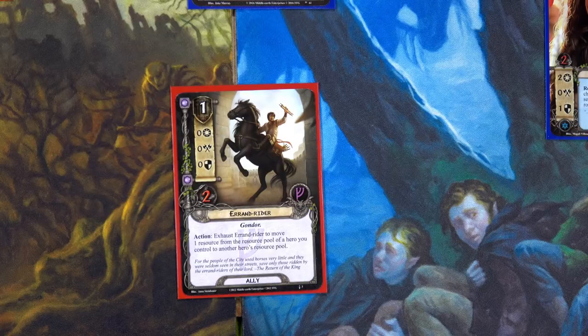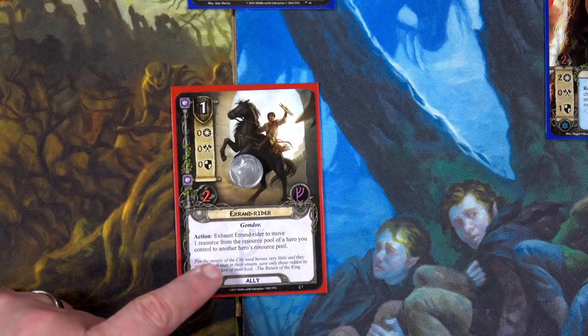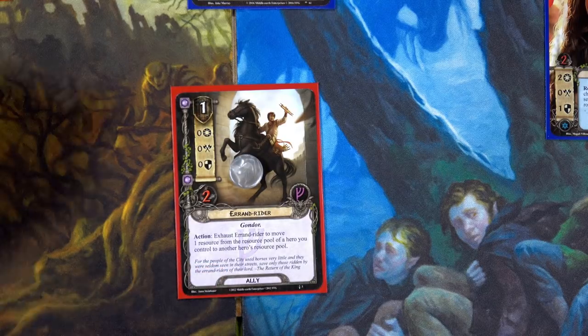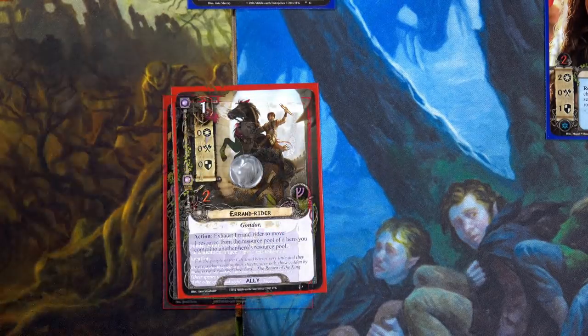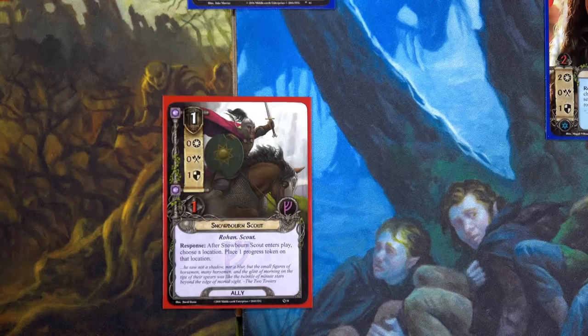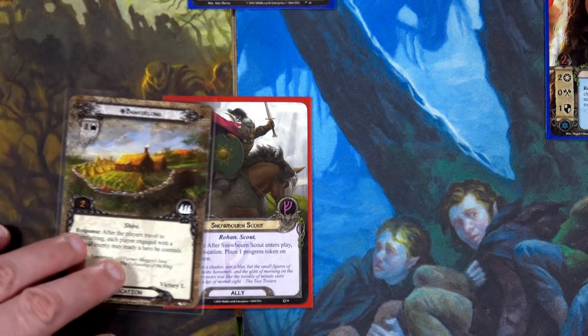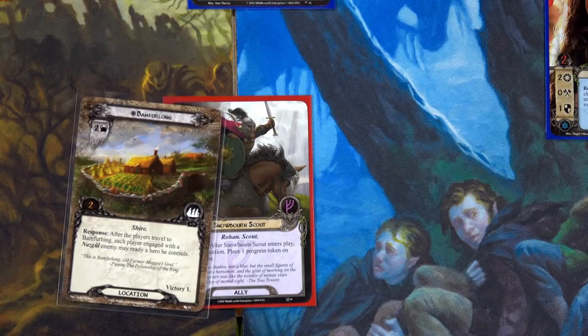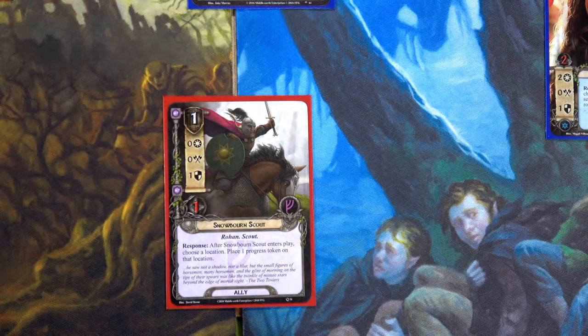We use Errant Rider's ability: exhaust him to move one resource from a hero you control to another. We'll move one of Frodo's seven resources over to Gildor. Then we play the Snowbourn Scout using Grim Bjorn's resource, and we can place a progress token on Bamfurlong — now at one out of two needed. I'm doing this because now I have two Rohan characters I can potentially discard to place three progress.